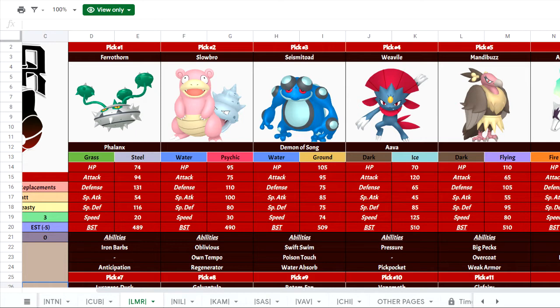Alolan Marowak is slow but hits really hard. It has a base 80 Attack, but when it's holding the Thick Club it doubles its Attack, so it hits really, really hard. The other big thing is that Poltergeist came out, which is a Ghost-type physical move that is significantly stronger than Shadow Bone, which is what it previously had for Ghost STAB. So it can hit really hard with Flare Blitz, Poltergeist, Earthquake, or Bone Rush, and I think it can set up with Swords Dance too. It would make an excellent Trick Room sweeper and is overall decently bulky, especially on the physical side.